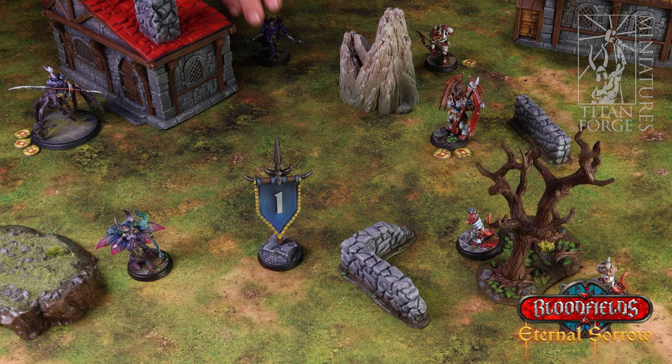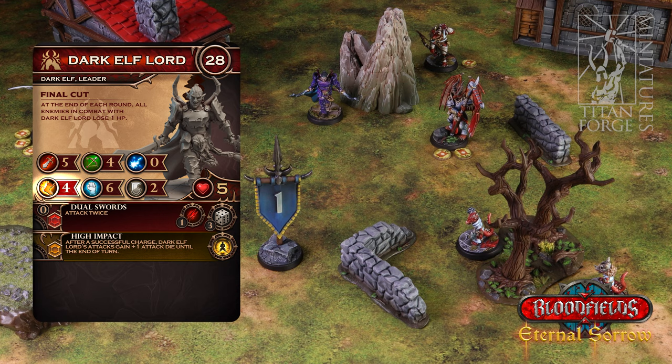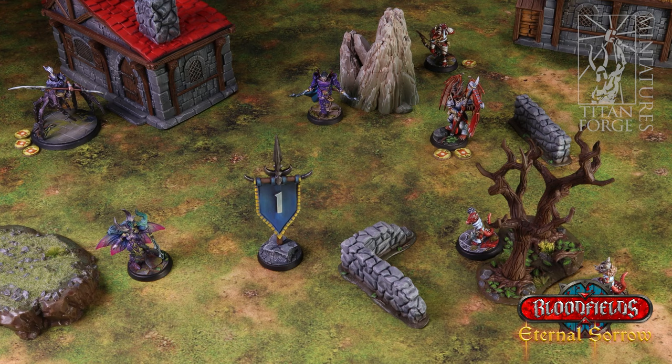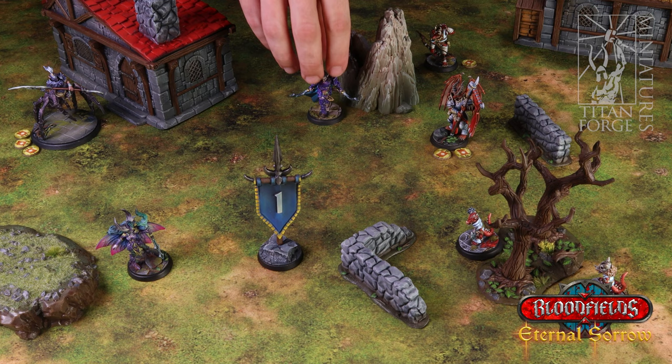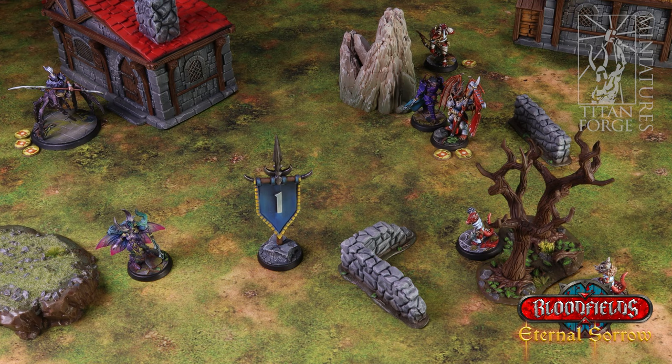Let's see how units use the actions and how they are resolved. Dark Elf Lord is using a move action. A move action allows it to move up to the number of inches indicated by the unit's movement statistic. The unit cannot move through other units and impassable terrain like buildings and rocks — it has to go around them. A move action can be used any number of times in a turn. The Dark Elf Lord uses a move action again and finishes it with its base in direct contact with the dragonborn dragon leader. Those units are now in combat.